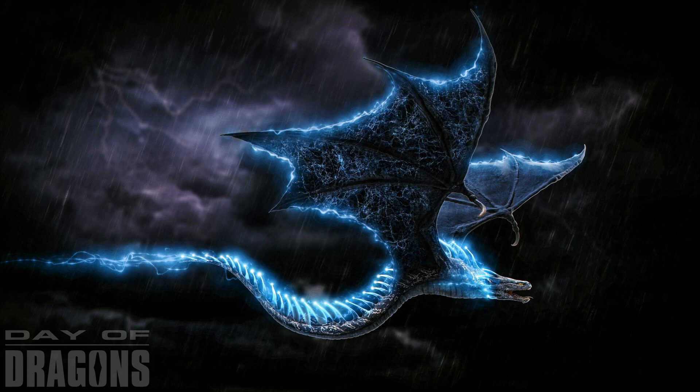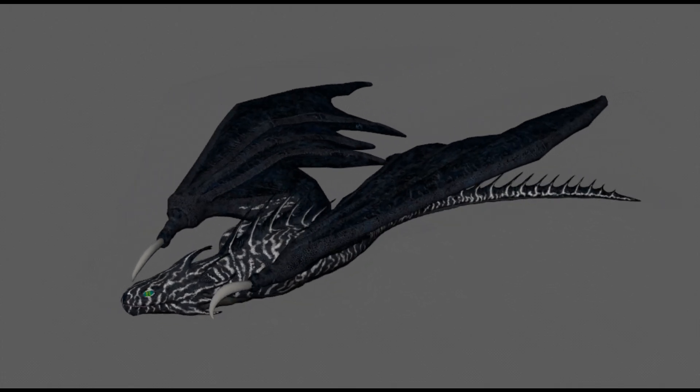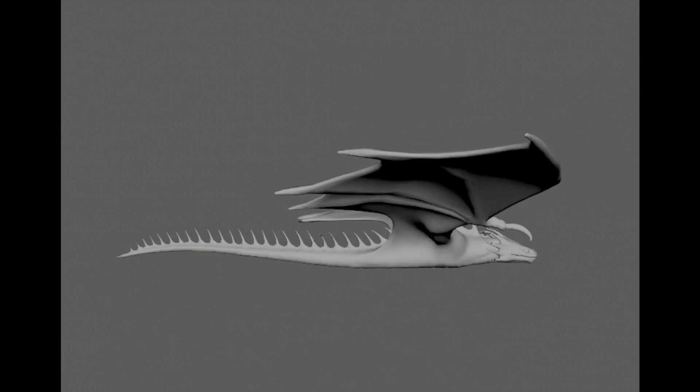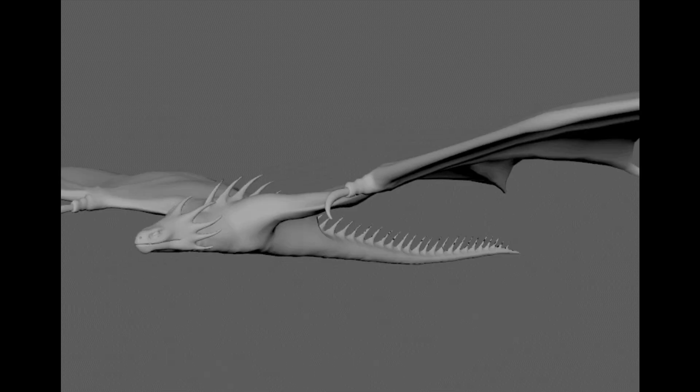The Blitz Striker Amphiptere will be the second DLC for Day of Dragons and will launch in the 1.0 update. In this video, the devs have given me permission to showcase some early animations and I will also be going over what sort of gameplay style you might expect. Keep watching till the end to find out how to play it for free, or maybe even win yourself a copy of the DLC.